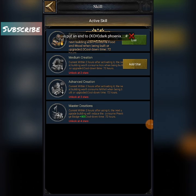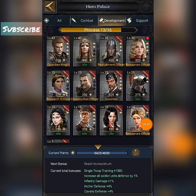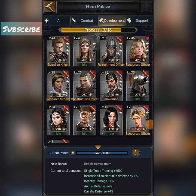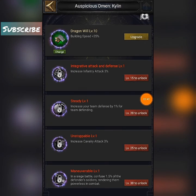In the development section, every hero that is available here can be used as your builder — but not those who are specified as governor, farmer, or research speeders. Auspicious Omen — Kylen — we have modified this dragon talent to increase building speed by 25 percentage.